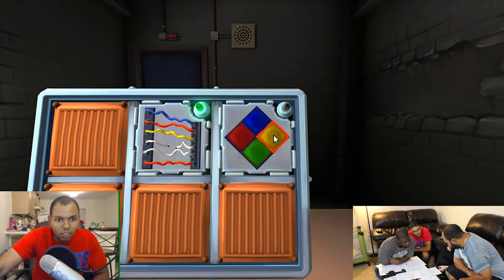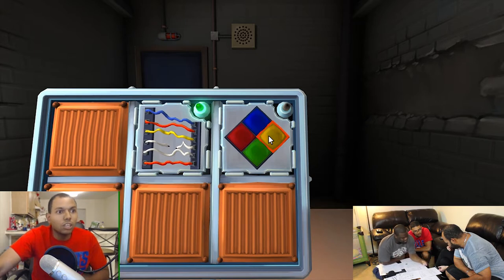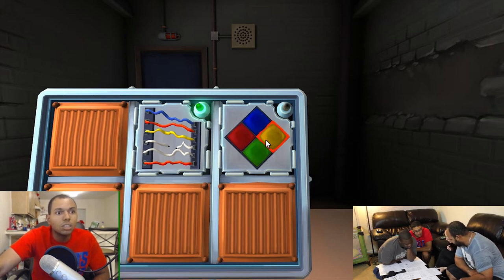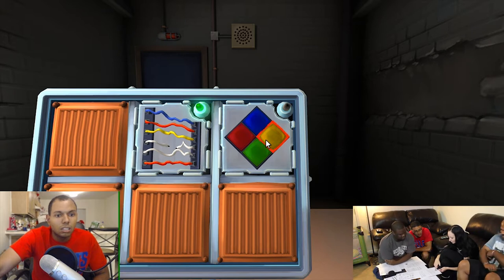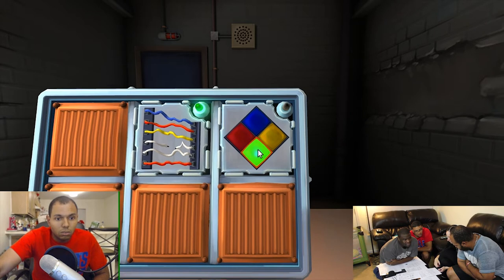Okay, now blue's flashing — hit blue. Nope. I've got to go yellow and then blue, right? If blue's flashing, hit yellow. I hit yellow. Now blue is flashing again — wait wait wait. He's got two strikes already. Try hitting the green button. Yellow, green — yeah, green. Okay, hit it again like Simon Says.